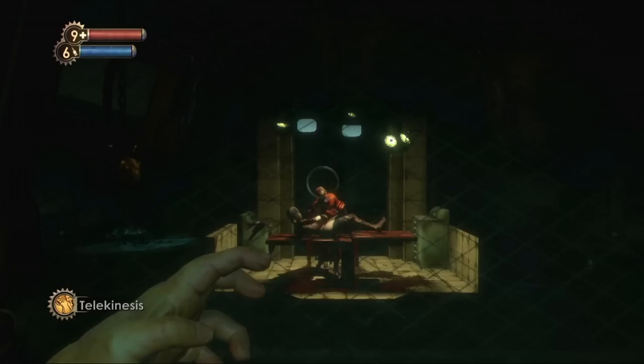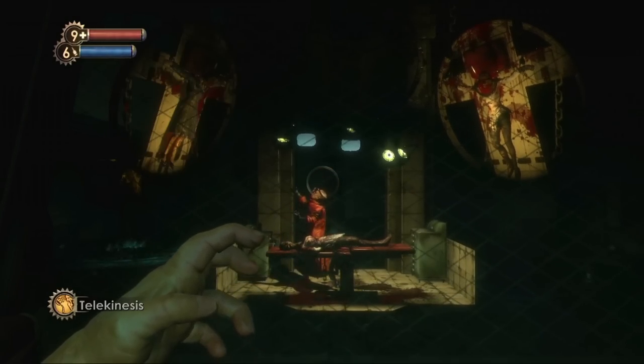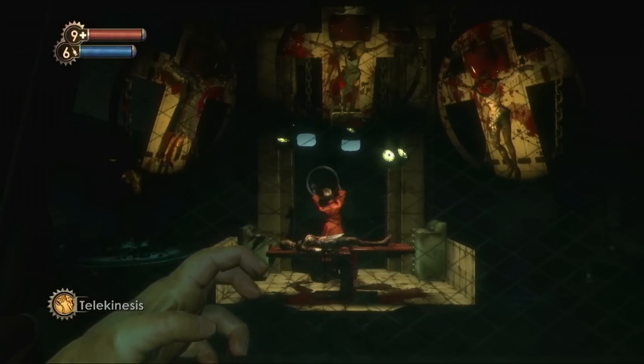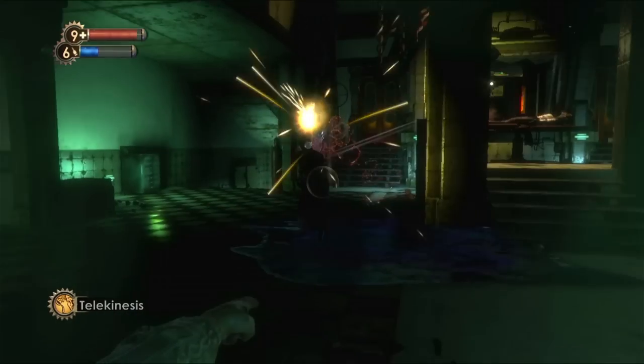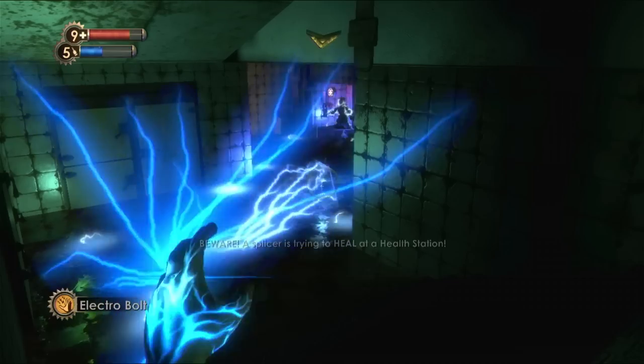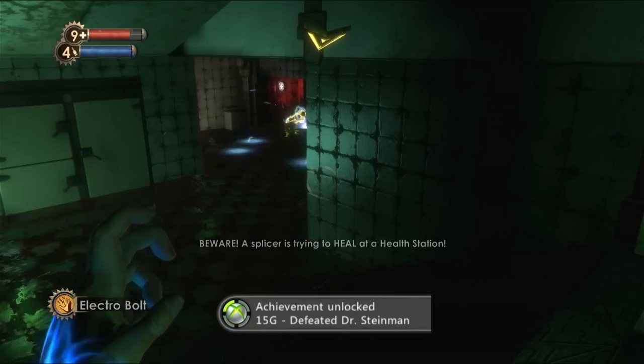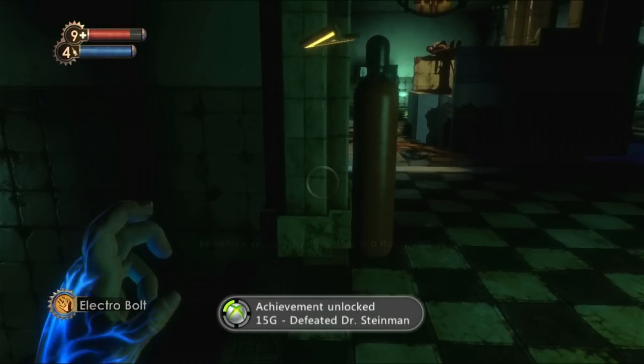At this point I had cleared out nearly all of the level so I headed over to the first boss type enemy, Dr Steinman. There are plenty of explosives to throw at him with telekinesis but I completely whiffed my throw. It didn't really matter because before long my trusty security bot had given him a beating, and he'll always run into the flooded area when he gets low so I shocked the water to finish him off and got another achievement.